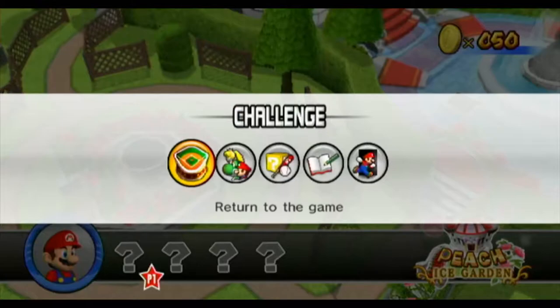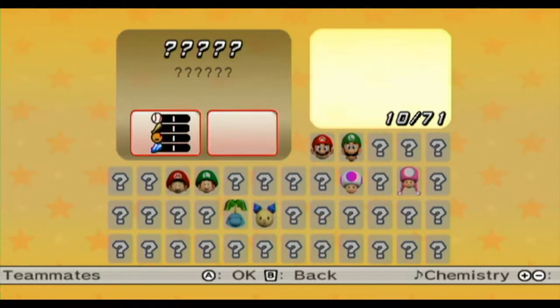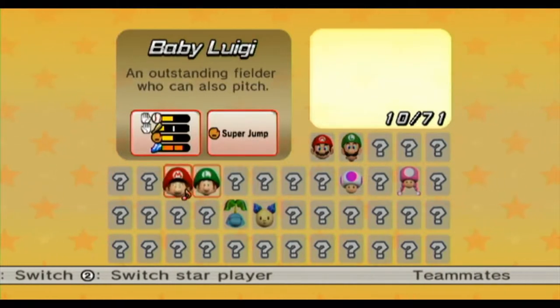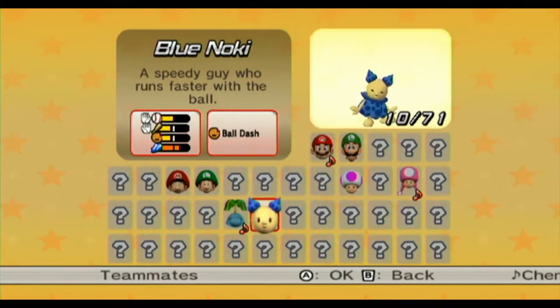Last time, looking at the roster — other than Mario or Luigi, what you got from the beginning — we got Purple Toad, Toadette, the Baby Bros, Loopyata, and all three Noki.